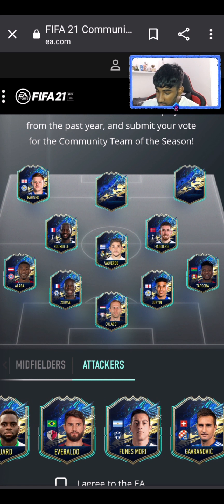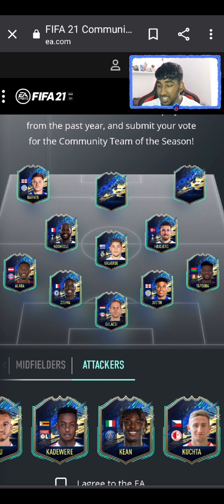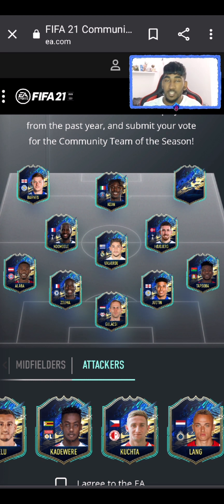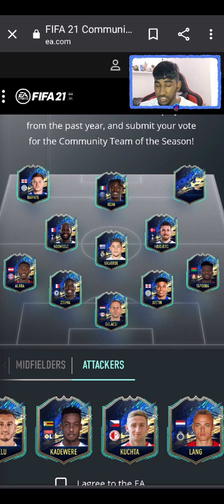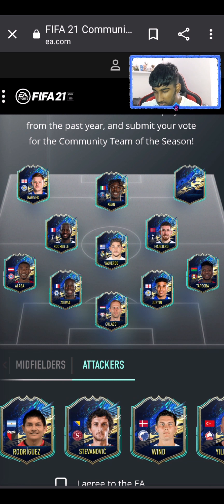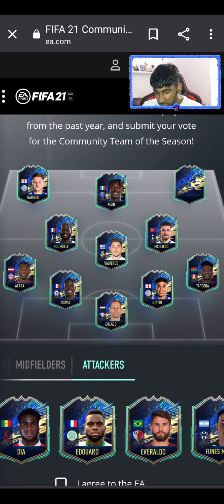Edouard had a good season as well, so I might consider him. Moise Kean — yes, 100% — Kean has to go in. He didn't have the best of seasons with Everton, but since moving to PSG he's been really, really good, so 100% he's going in.